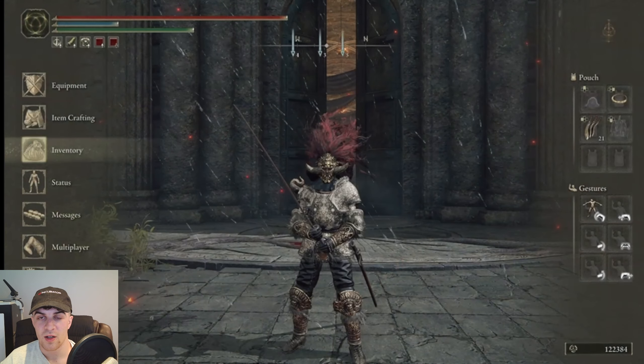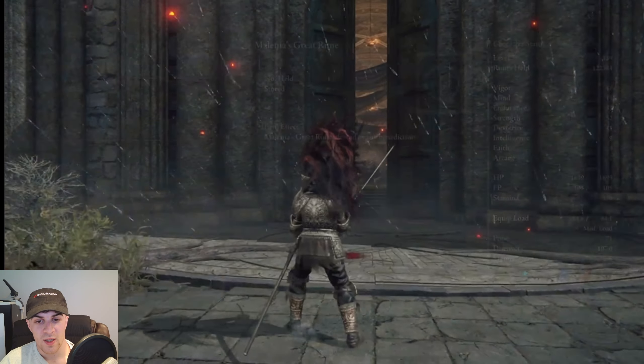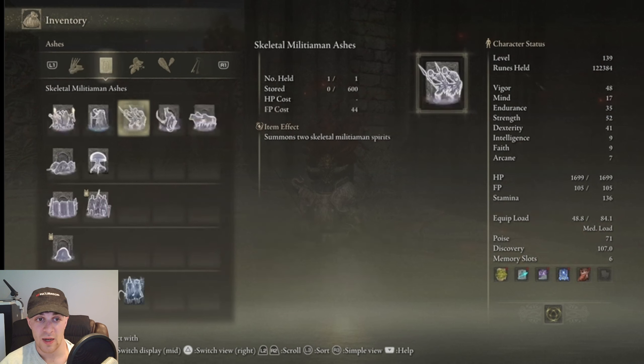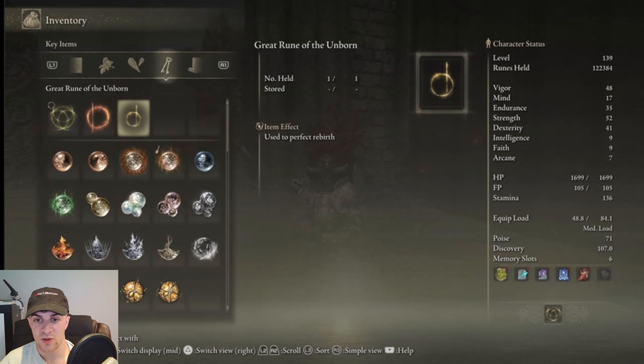Now I believe there are a lot more in the game — I think at least 12 maybe. The way these actually work is that if you use a rune arc, it's going to give you the powers that the great rune has. So for example, Godric's one raises all attributes, Radan's one raises maximum HP, FP and stamina, and this one is used to perfect rebirth.